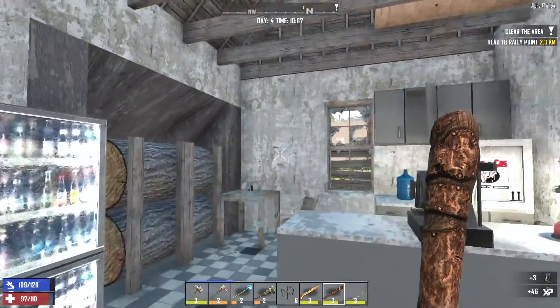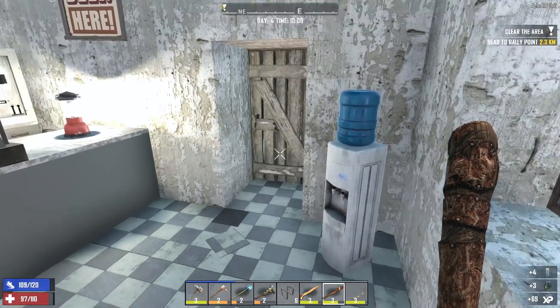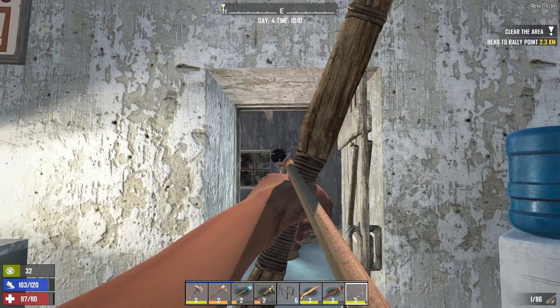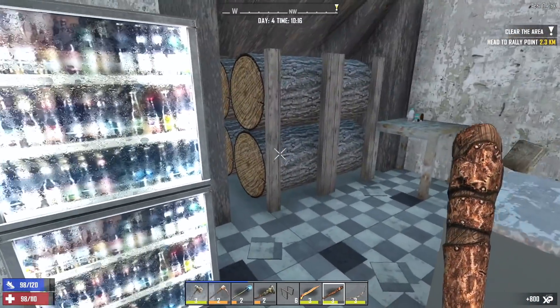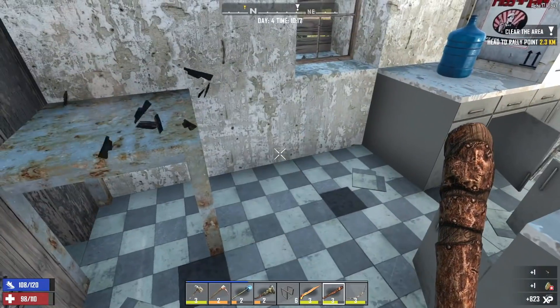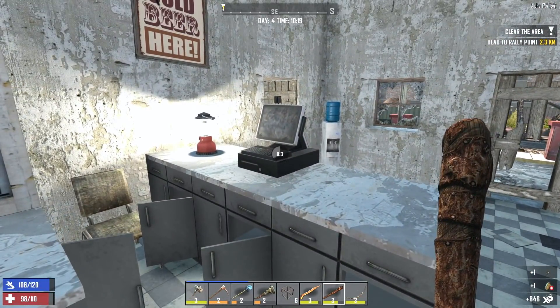Let's check these coolers — nothing. Just some glass bottles, which we will take. They always come in handy because you want to use them obviously to make water, but also to make Molotovs. Let's finish looting the last few things in here before we push on into that room, where there's probably another sleeping zombie.